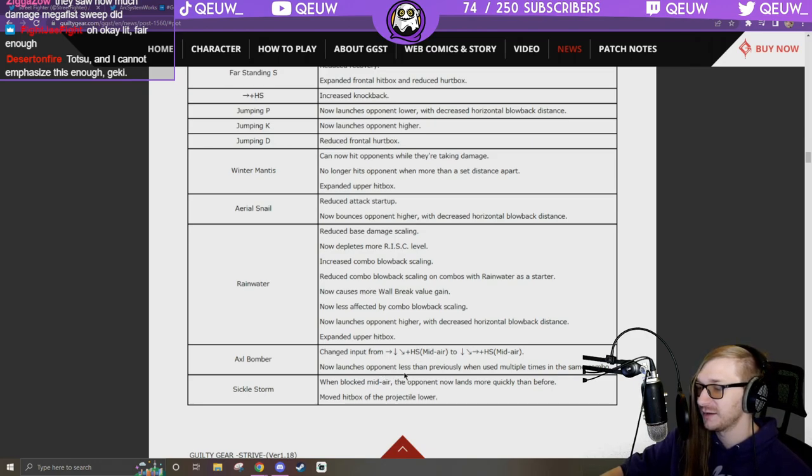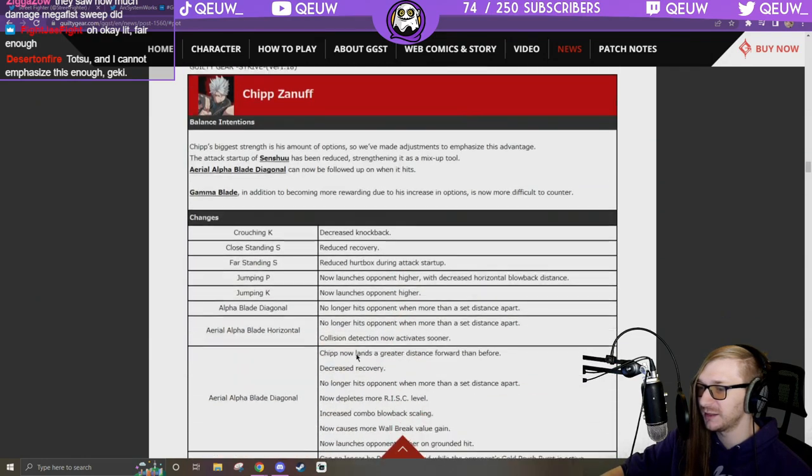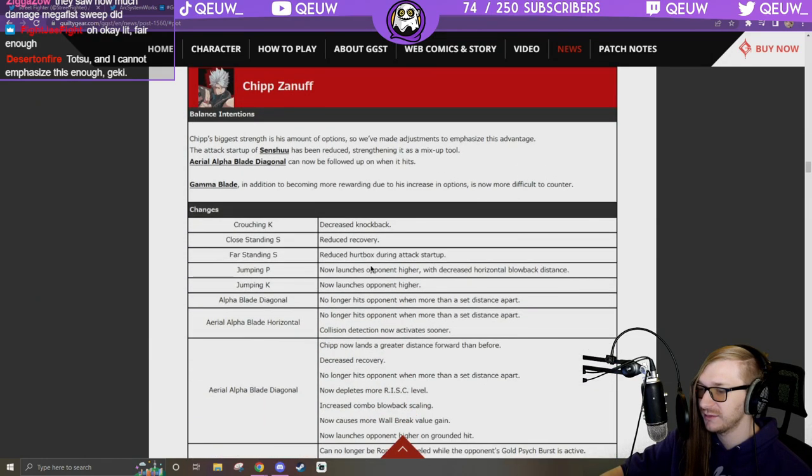Sickle Storm: when blocked midair, the opponent now lands more quickly than before, moved hitbox and properties adjusted. Overall Axl got buffed but not crazy buffed — kind of what he needed. Chipp: crouching K decrease knockback.